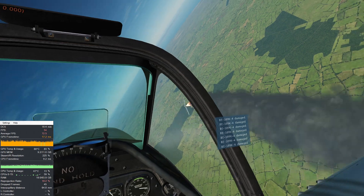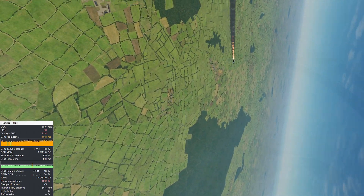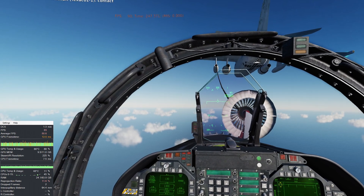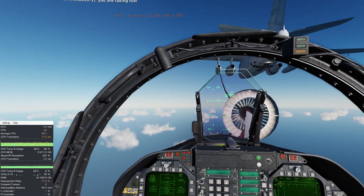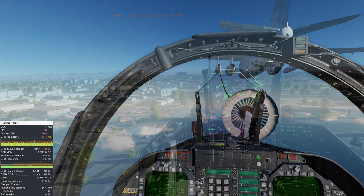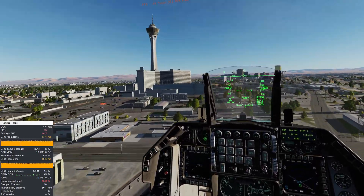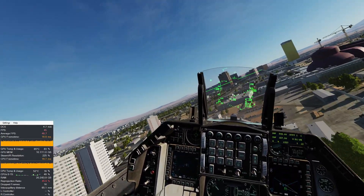By now you have seen the frame rates in the upper left-hand corner in Steam's FPS VR window. In DCS World, your altitude — whether up high or down low — plays a large role in your overall frame rate. With my current settings, down low at higher speeds and looking side to side, there may be some ghosting and or micro stuttering on certain maps.